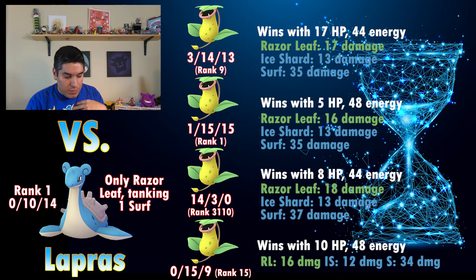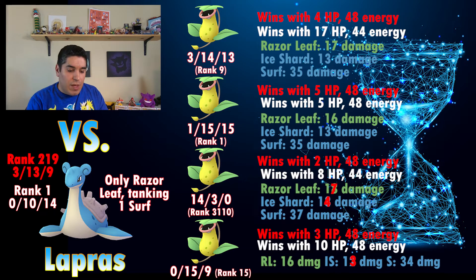My personal Victory Bell, the 11-15-14, also survives with enough energy to do a charge move. I also ran it against my personal Lapras, which is a 3-13-9, and the results are pretty much the same — the number one ranked Victory Bell ends up with the exact same amount of energy and HP and still won't be able to get a charge move off. The 3-14-13 also only has 4 HP. In this scenario, you actually want to go against a perfect IV Lapras because with certain IV combinations you can have more energy and more HP. With my Lapras the Victory Bells didn't do as well.